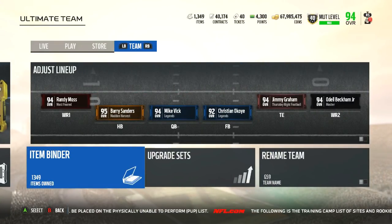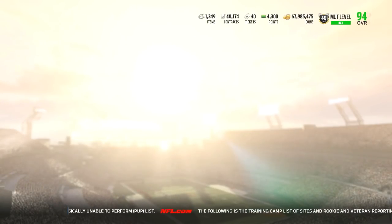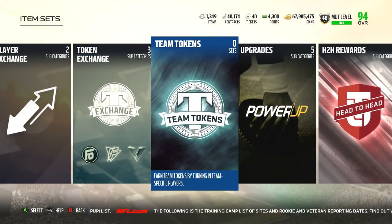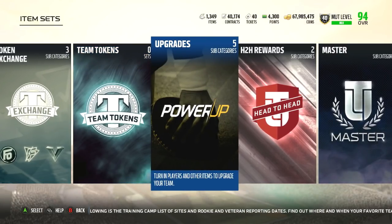They recently upgraded John Madden so now he has two more tiers — tier two and tier three. This is the most expensive set in the history of Ultimate Team that I've noted, even more expensive than the 200 elite badge Deion from a few Maddens ago. As far as I know there's only one person that has the Madden coach, and that is Shugs. I'm sure there are other people out there, not everyone's on social media.